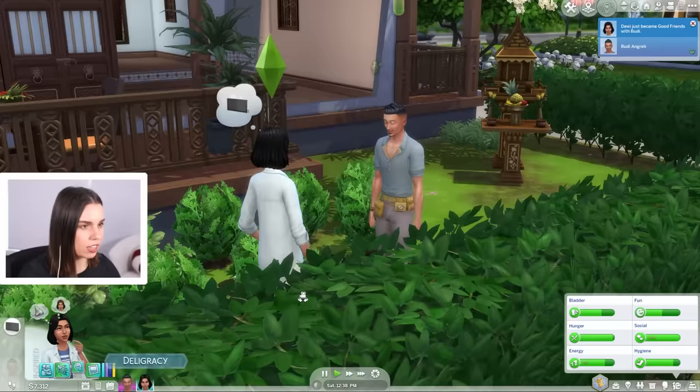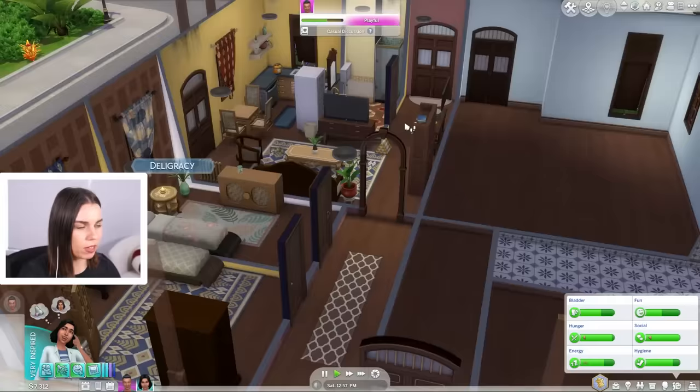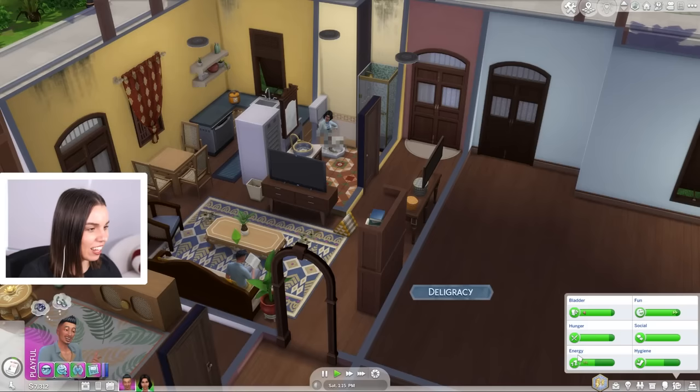Don't forget to brush your teeth. We just became good friends — through sadness we become stronger and we appreciate the people we have around us even more. Now we're feeling much better. Because the night market doesn't have toilets, I have a little bit of toilet anxiety for my Sims, so I'm just going to get them to go again.